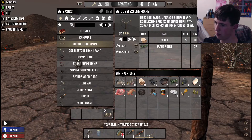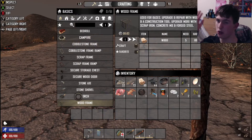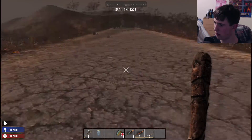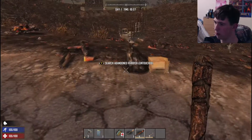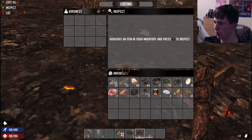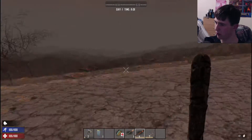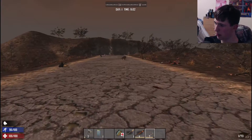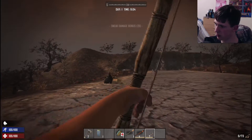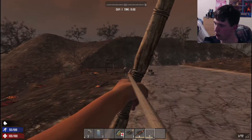Go on to wooden frame or whatever and craft a bunch of them — you'll level up your construction pretty fast. There might be a zombie to my right — nope, just abandoned rubbish. Those brass trophies and whatnot will come out to play later, don't worry about that. I'm still in the burn forest. There's a pig — this pig is mine! You don't actually need to shoot a pig.